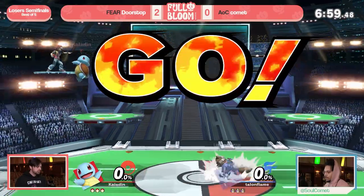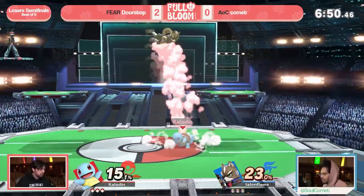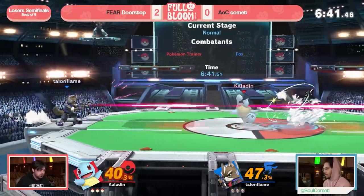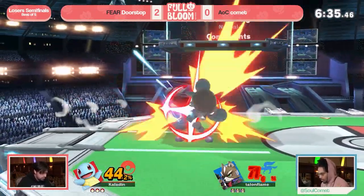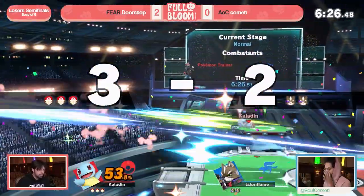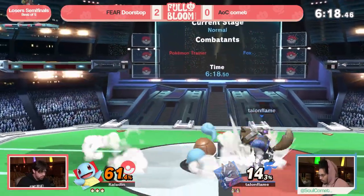All right, game three — Doorstop is up 2-0. Both rounds have been really close; Comet just struggles a little bit to find momentum on the last stock. They'll get to last stock zero percent and then Doorstop just runs away with it with huge combos. The ending is going to be really hard with Fox — Squirtle is so fast he's just able to catch him every single time. Fox needs to play a longer horizontal game, looking for a dash attack or falling aerial to get an opening. Up tilt to neutral air, forcing off the edge.